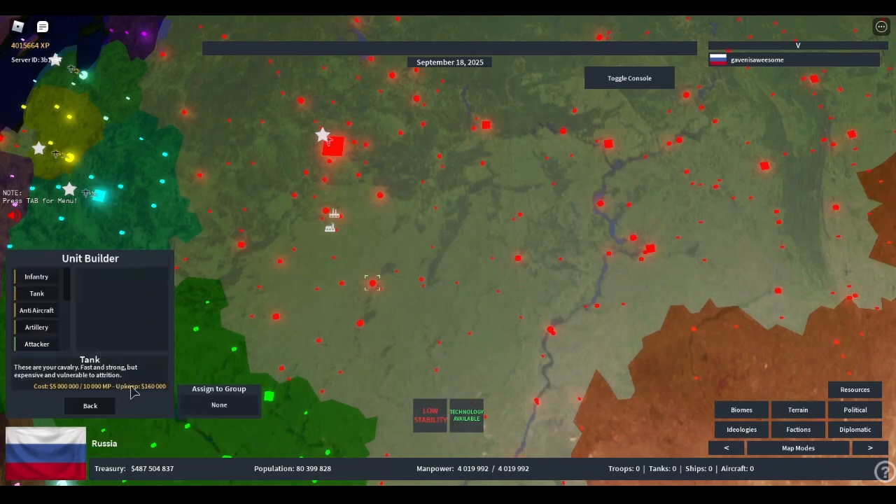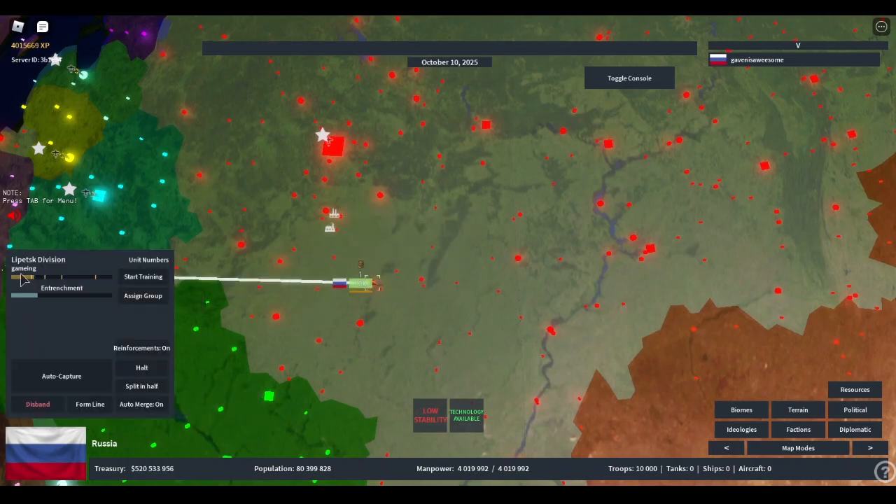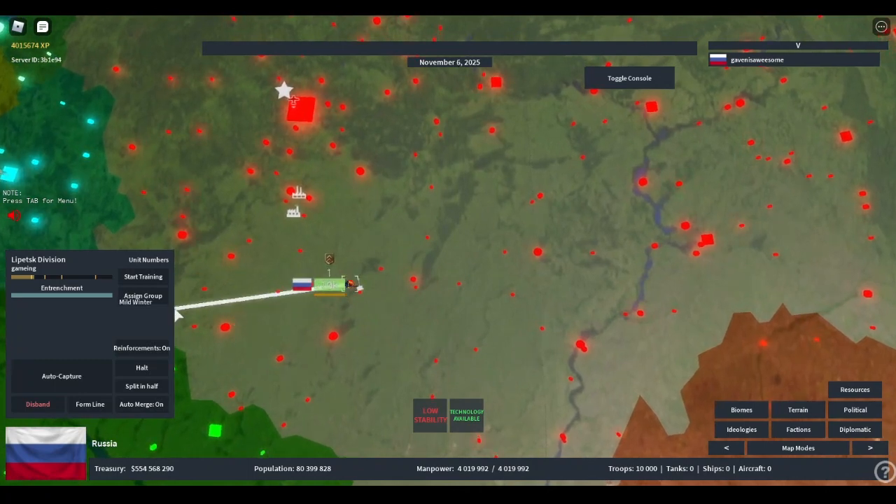In the unit builder, you can now directly assign units to a group instead of manually doing it. If I want to assign to the epic game ring group, you can just spawn the infantry and it will automatically be assigned to that group. When you click on a unit, you have options like unit numbers — which shows unit composition in a selection — and reinforcements, which uses available manpower to rebuild the force. If you want to preserve your manpower, you can turn reinforcements off.